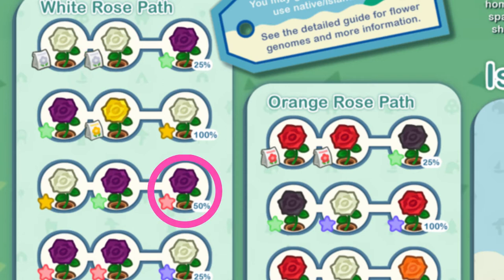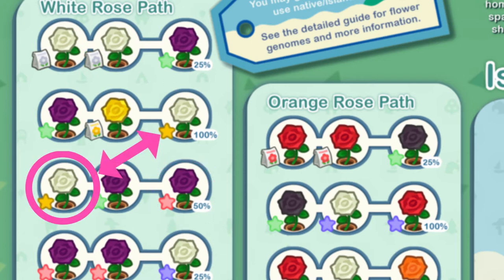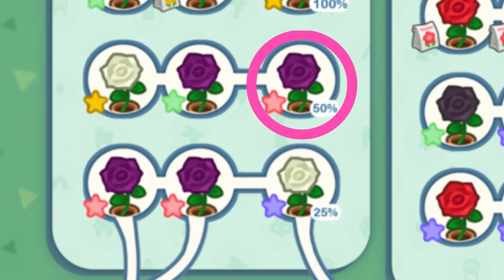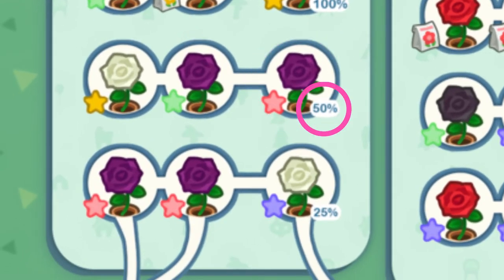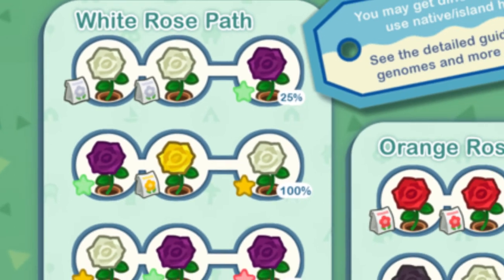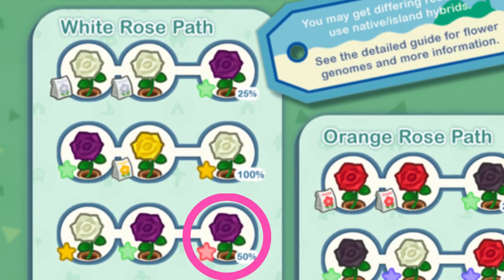You get the red star rose from crossbreeding a white flower that was crossbred from a purple rose and a yellow rose, and a purple rose that was crossbred between two white roses, to get this red star purple rose. The red star purple rose has a higher percentage than the green star purple rose, meaning it has a higher chance of spawning in game.